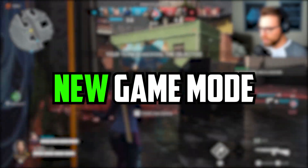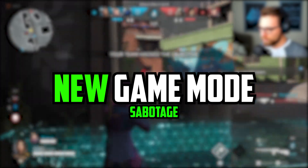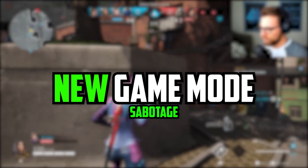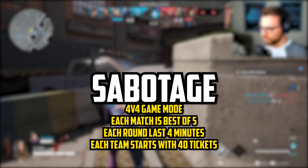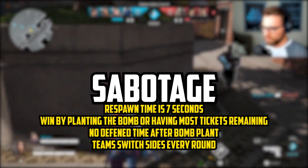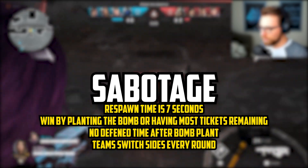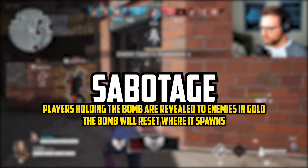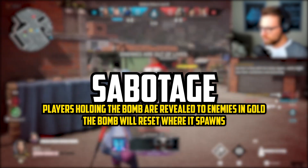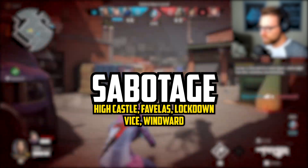Next, we have a new limited time game mode coming called Sabotage. In each round, both teams fight to take control of a neutral bomb and detonate it in the enemy team's zone, or eliminate the enemy team's tickets. Each team has a limited number of respawns. This is a 4v4 match. Each match is a best of 5. Each round has a game time of 4 minutes. Each team begins with 40 tickets. The respawn time is 7 seconds. A team wins by planting the bomb or having the most tickets left when the round ends. There is no defend time once you plant the bomb. Teams will switch sides every round. While a player is holding the bomb, they are revealed to friendlies in green and enemies in gold. The bomb will reset where it spawns if it gets thrown off the map or is idle for 30 seconds. The following maps will be playable: Highcastle, Vavelas, Lockdown, Vice, and Windward.